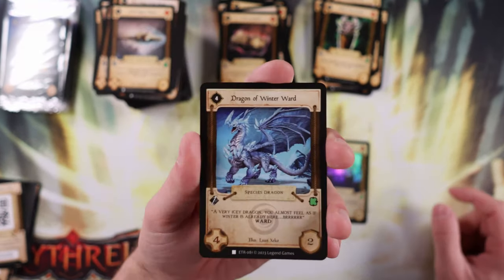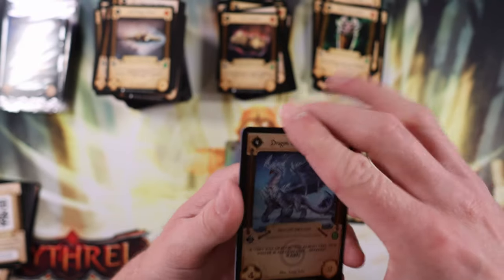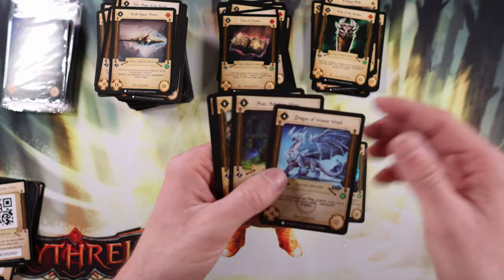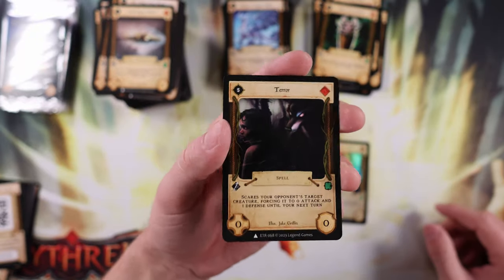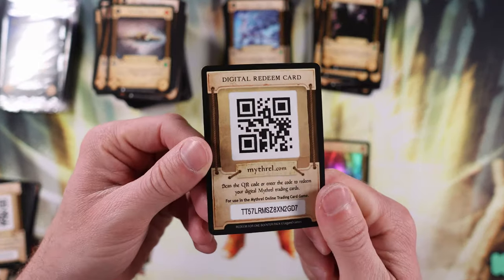This is our last pack — Dragon of Winter Ward. I love the dragons in this. I love how with these first base sets they keep it simple enough: you've got your fire dragon, your ice dragon, and so forth. It's got to be palatable and easy to understand. They did a great job with their base set here with Mithril.